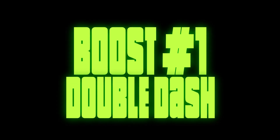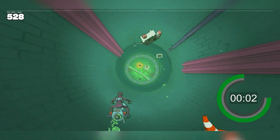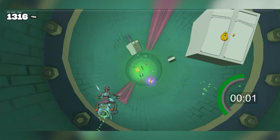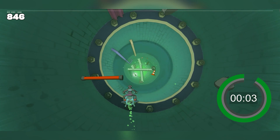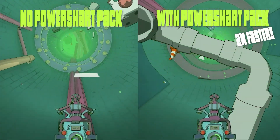Boost number one: Double Dash. This boost will cut the cooldown time in half for your dashes. Normally when you dash and don't hit a piece of debris or break through a wooden obstacle, there is a three second cooldown before your dash is available again. With this boost, your dash cooldown will only be 1.5 seconds.